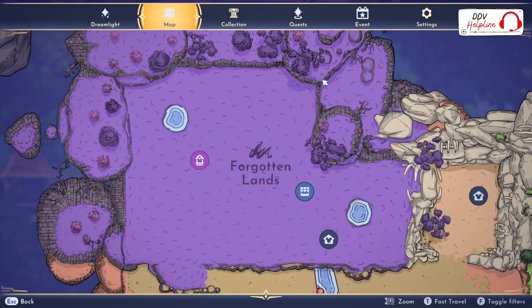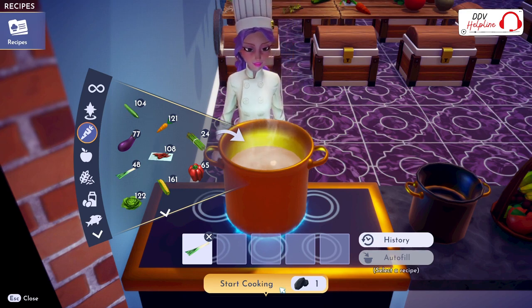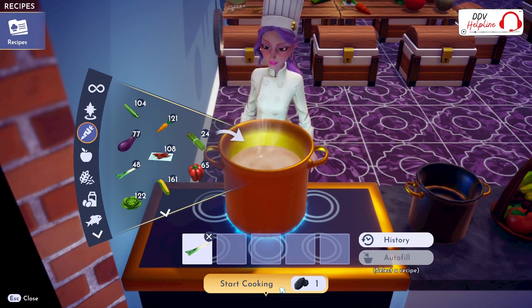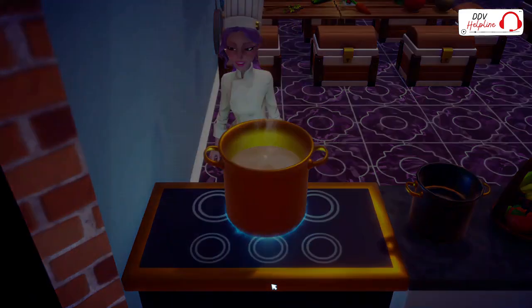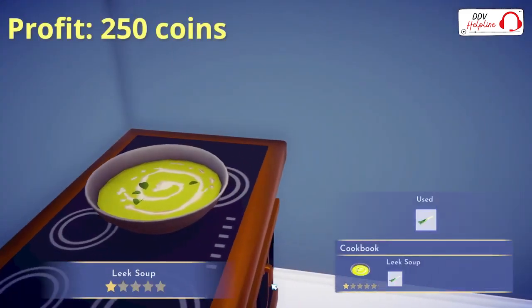The final area is the Forgotten Lands. You might have heard about the Pumpkin Rage in the Forgotten Lands, but the easiest profitable meal from this area is the Leek Soup. You buy some Leek Seeds at Goofy's Stall for 120 coins. You can cook one Leek and you will make Leek Soup with a profit of 250 coins.